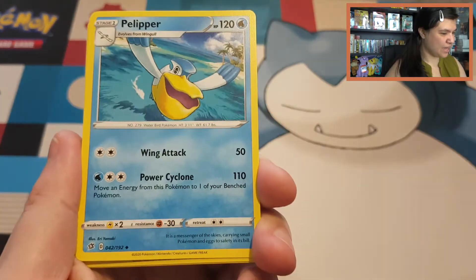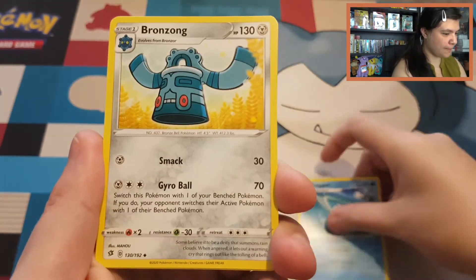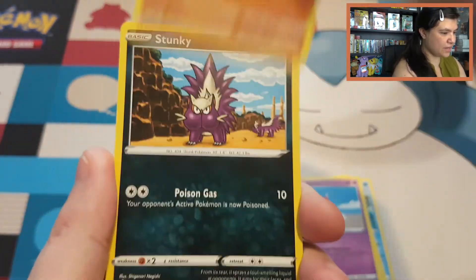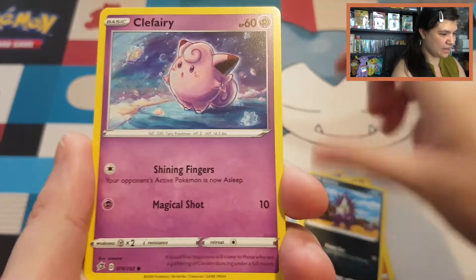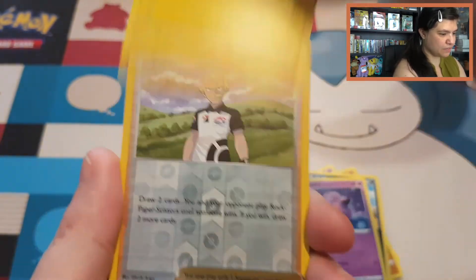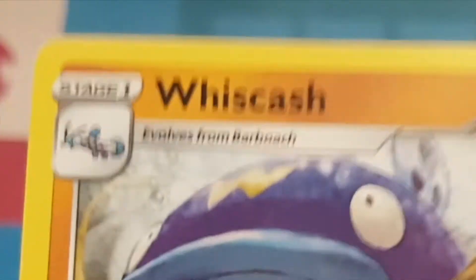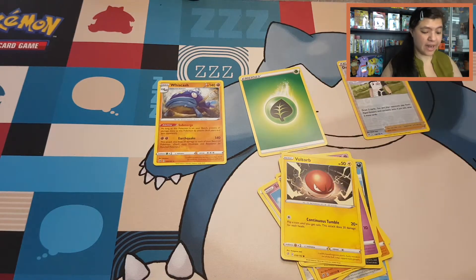Let's go — we have our Paliper, Bronzong, Nuggett, Sandygast, Rolycoly, Stunky, Clefairy, Voltorb. Our reverse is just a Wishiwashi, with a Leaf Energy. So no luck there.